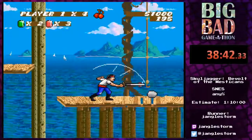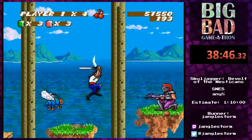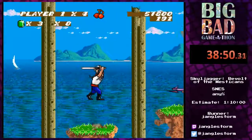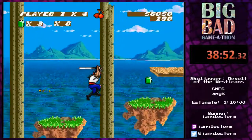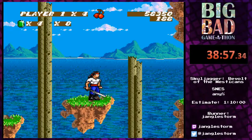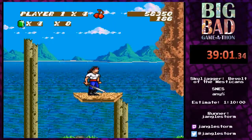We get the return of the music from the first level, but it's not quite the same level — so there is a difference if you think everything is going in circles. You can actually throw stones here to take out enemies. Now we wait for this moving platform and there we go.